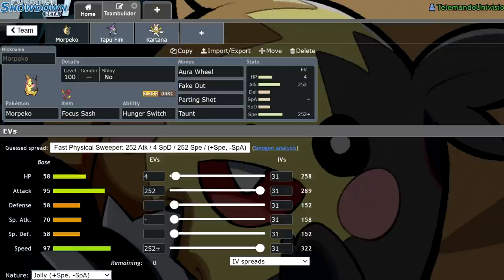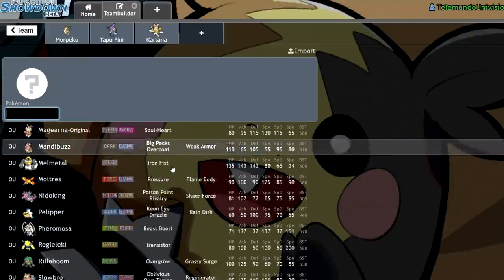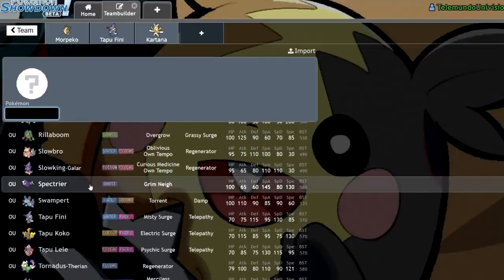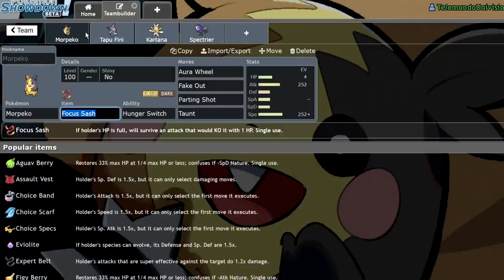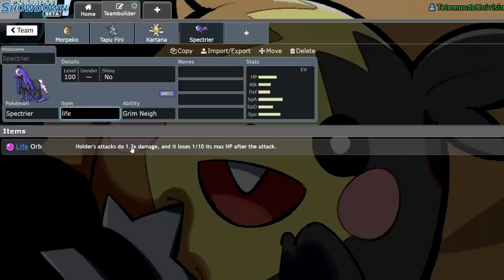Actually, you know what? Morpeko is actually going to be really good for beating Moltres. Morpeko resists both of Moltres's STABs and hits it super effectively on the physical side, which is the side Moltres typically doesn't want to get hit on. So that's really good. I could try to throw in something here that's kind of weak to Moltres — something that really fears Moltres. I could go Spectrier, actually. Hold on — I kind of like Spectrier plus Morpeko. I think I might be onto something here.